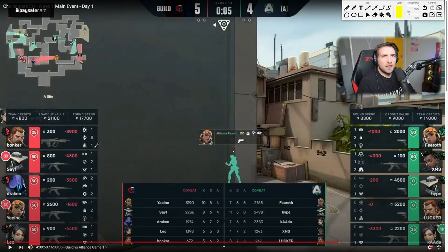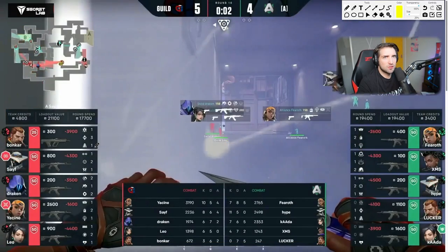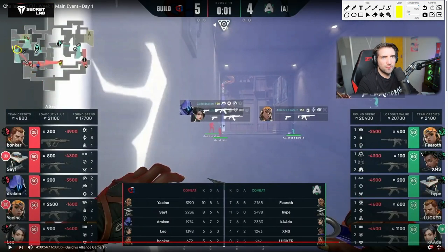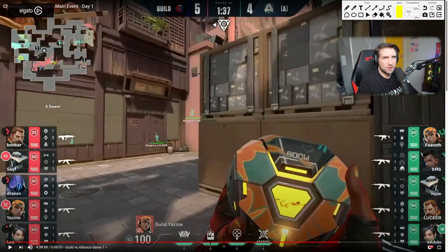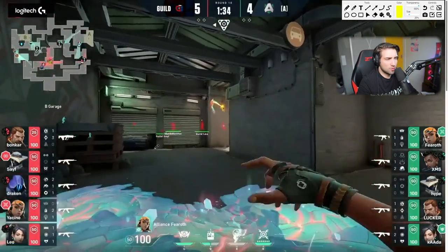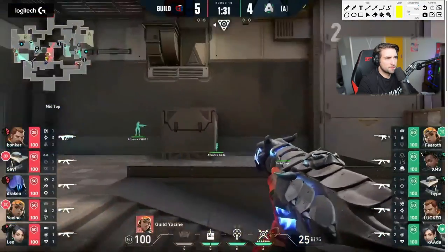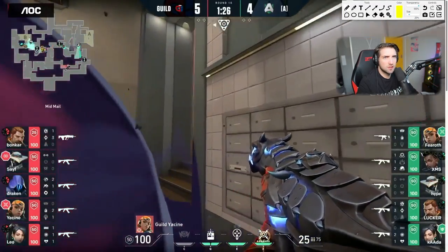Again the same setup from Guild — they keep getting away with the same setups. This time Fearot aggressively peaks garage because of a flash or fault line, opening up a 2v1 for him and Locker. He went even with a satchel, gets aggressive control, gets the old orb — really unfortunate for Alliance. Mid control to Heaven B — let's see how that goes.